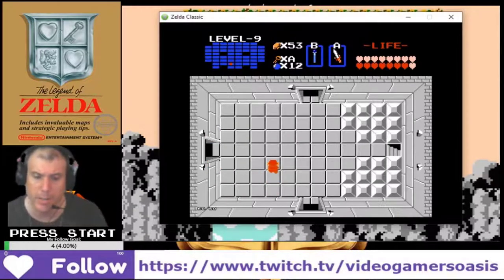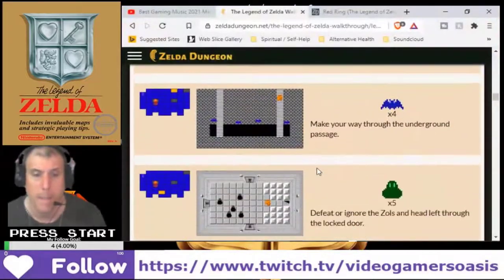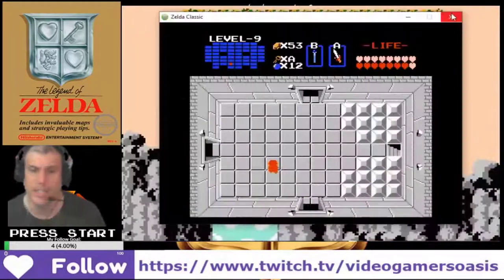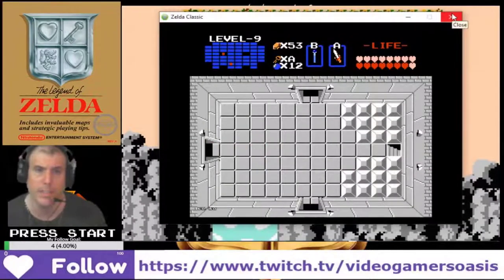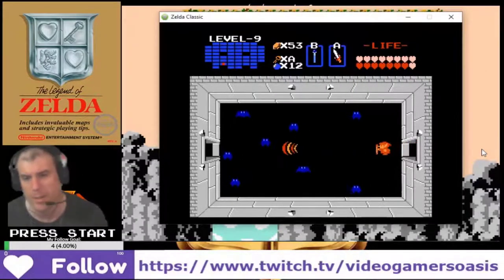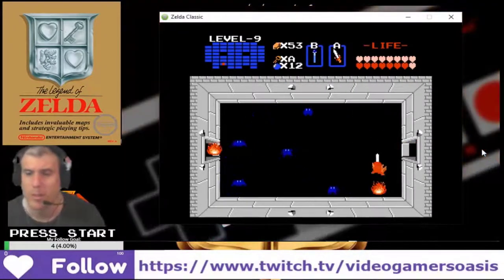Once we get there, where do we go now? Defeat the Zoles, head left through the locked door. Defeat the Kieses. Okay, left. Defeat the Kieses. Oh, okay. Goodbye.